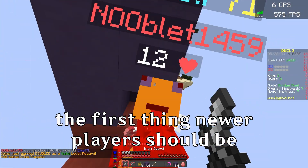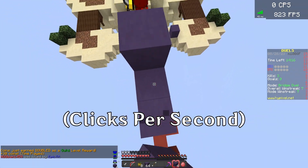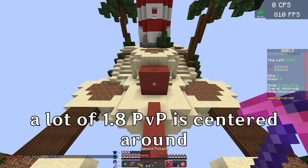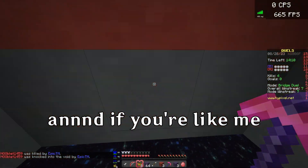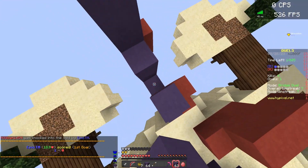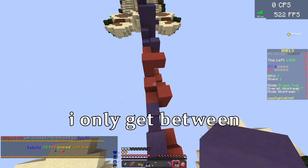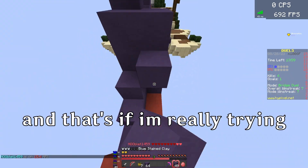The first thing newer players should be looking at is to improve your CPS — clicks per second. A lot of 1.8 PvP is centered around how fast you're able to click the mouse, and if you're not very good naturally, this can be a struggle. When regularly clicking a mouse, I only get between 6 and 8 clicks per second, and that's if I'm really trying.